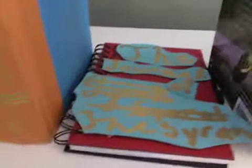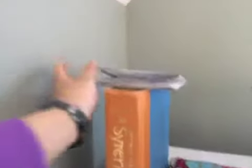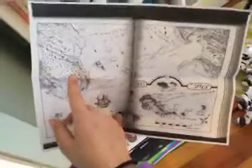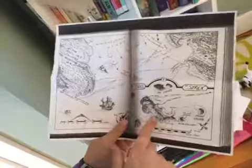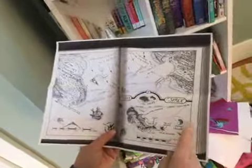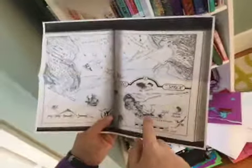Now we have Syren. Right across the sea. This is Syren — Star Island, Moon Island. This shows Ceres and Spitfire.